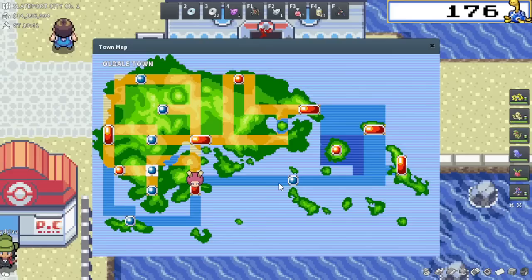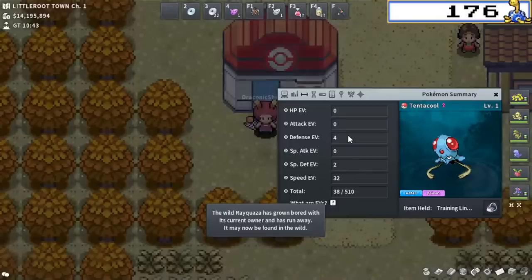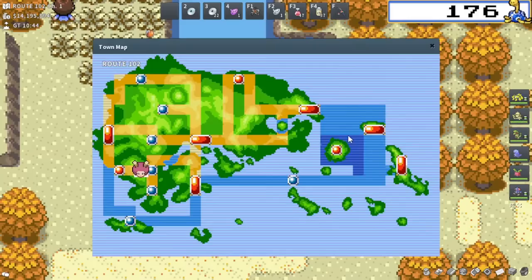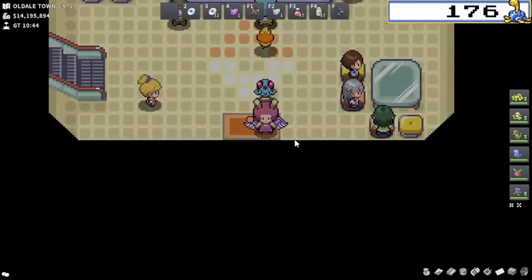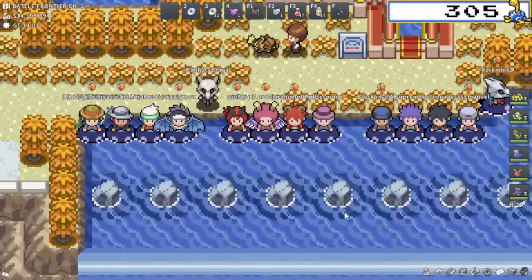I'm going to head over to a Marill spot to do some HP EV training, and then I'm actually going to dump the rest of the EVs after the 252 HP into defense. Usually a lot of people would go special defense on Tentacruel, but the point of this is meant to answer Garchomp. If I go 220 defense EVs, it'll actually allow me to live a tank Garchomp Earthquake, which is exactly what I want. It'll make him do 86 to 96% damage on a roll, versus if I don't invest at all it does 109% or whatever. That'll allow me to live a tank Garchomp Earthquake and counter it effectively — Rapid Spin its rocks and get huge damage off with Ice Beam to chip it down. I just finished the EV training. It's time to stop the dilly-dallying and head over to the Hoenn Battle Frontier. Let's go kill a ton of Tentacruel to level up this Tentacruel.